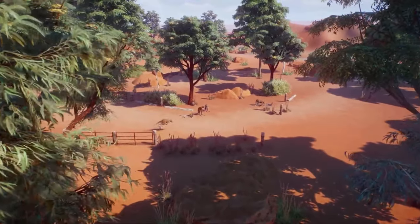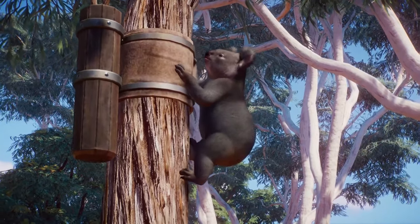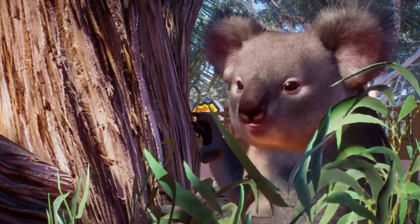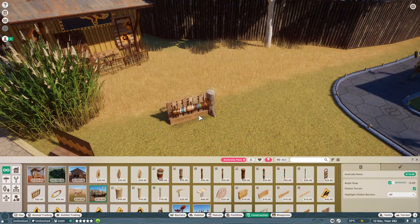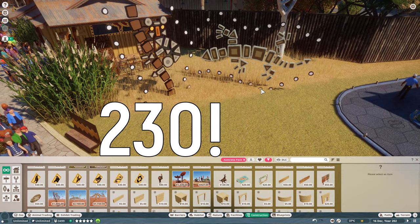Since each new pack brings the same amount of animals and costs the same, simple math shows us that players have to pay quite a bit more per animal when compared to the base game. However, since animals are not just skins but also require new behaviors and animation patterns, we can try to overlook this expense when coupled with the number of items and scenery pieces, which in this DLC is about 230.